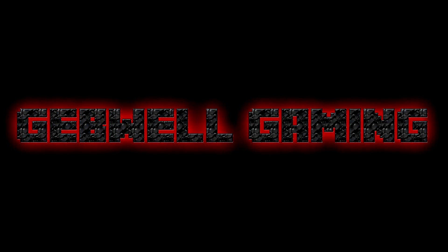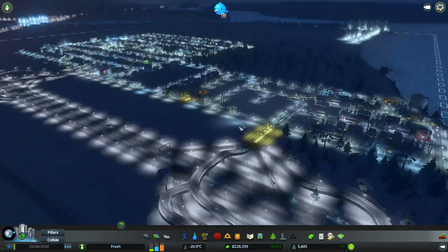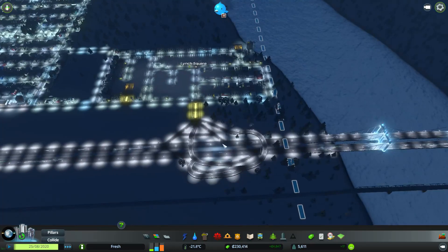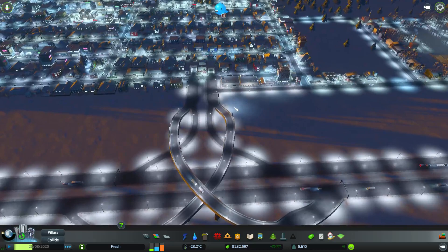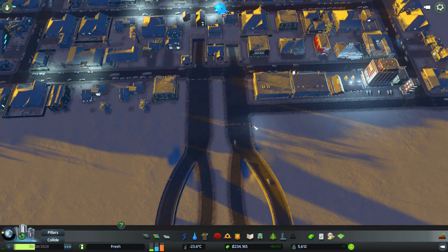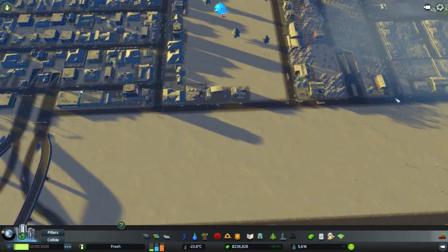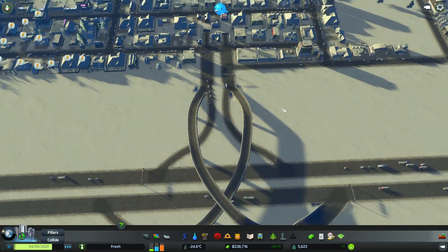Hello and welcome back to Cities Skylines. Here we are back in the city. Small changes since last time - I've gone ahead and bought the extra land down here and set up their own kind of industry off-ramp section. As the industry grew, the main entrance to the city was just being congested by trucks, so I decided to build a diversion so any trucks coming from industry would come straight down to the on-ramp and go straight into the city from there.